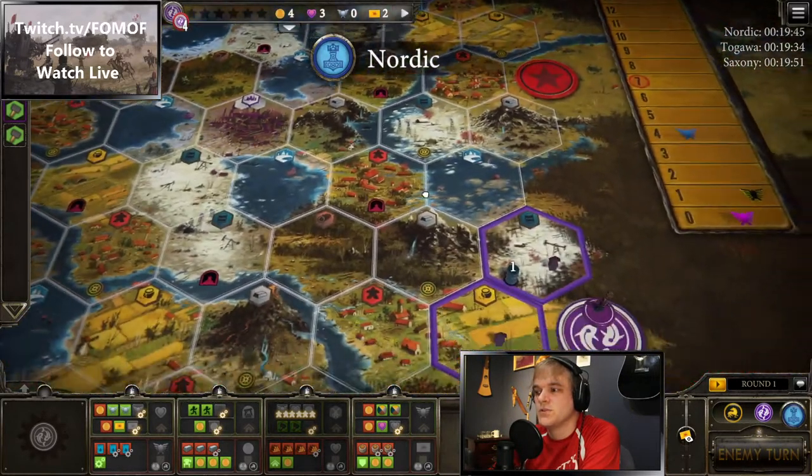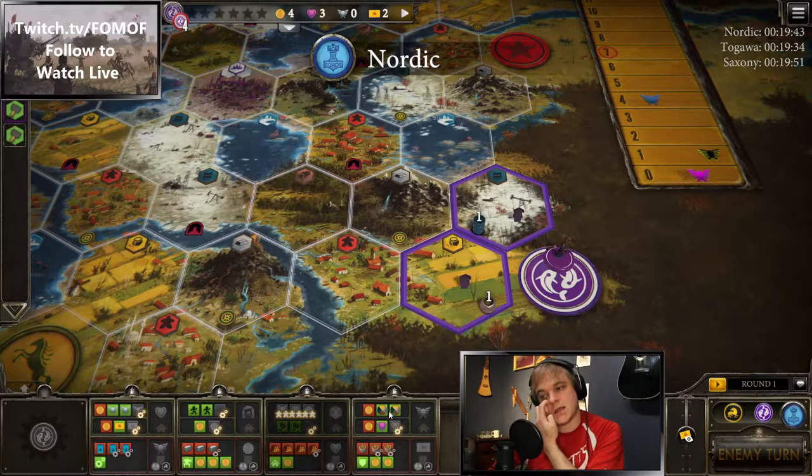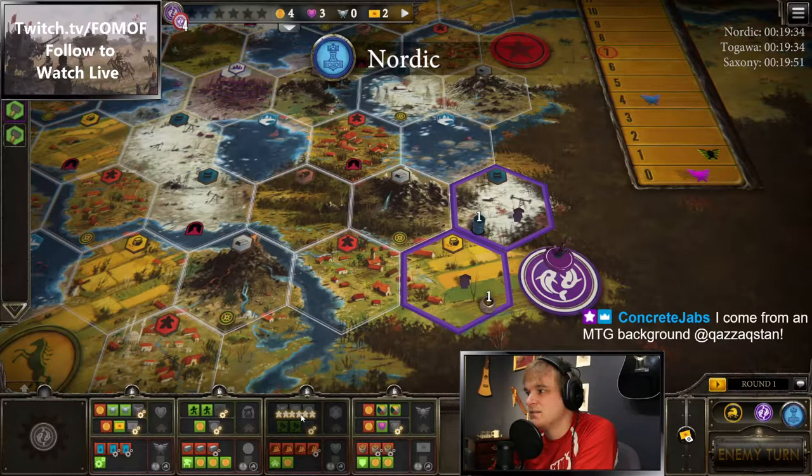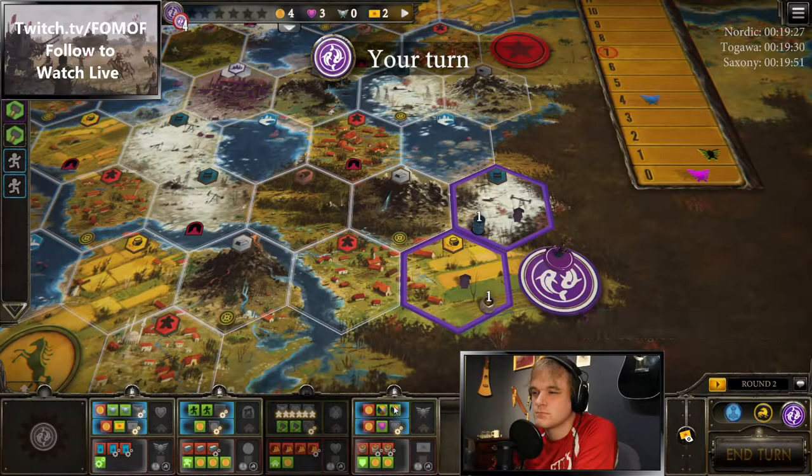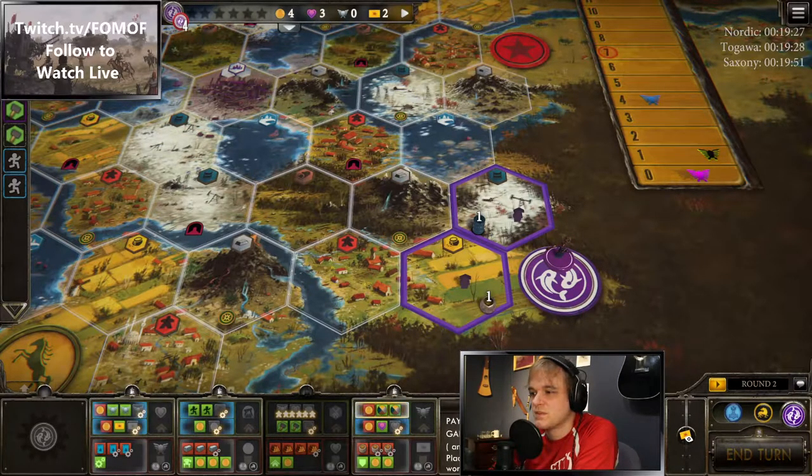Way to see what Nordic does. So I produce, I trade for two food, I get the deploying enlist, take some power. Then I produce again, go to two oil. Trade for an oil and a metal. I think this is going to work out.